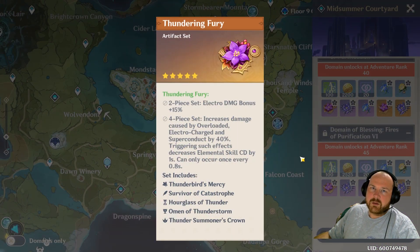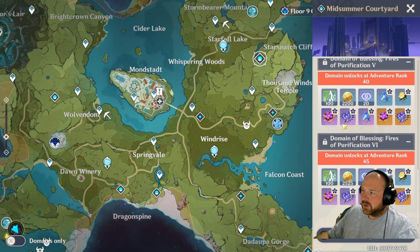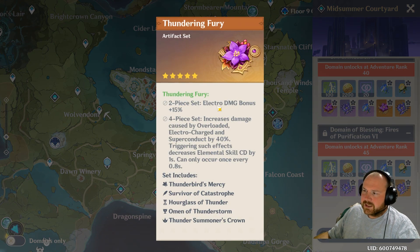The artifact set we would actually recommend for Keqing is Thundering Fury. It will take a while to get — probably around adventure rank 35 plus, and even 40 plus if you want the orange version. The two-piece bonus boosts your electro damage bonus by 15%. The four-piece bonus increases damage caused by overload, electro-charged, and superconduct by 40%, and those effects also decrease the elemental skill cooldown by one second, which can only occur once every 0.8 seconds. Getting a four-set piece of Thundering Fury would be a really amazing choice for Keqing.